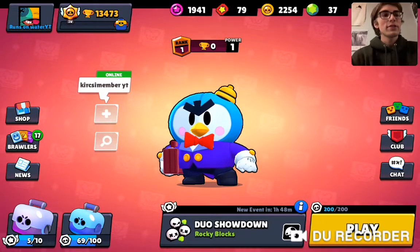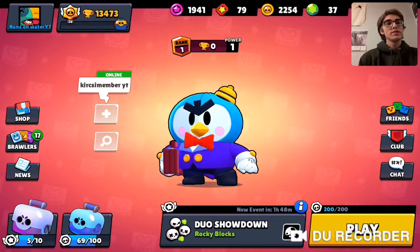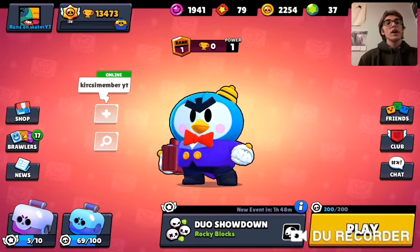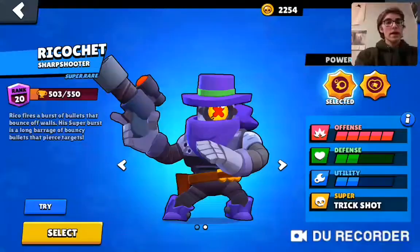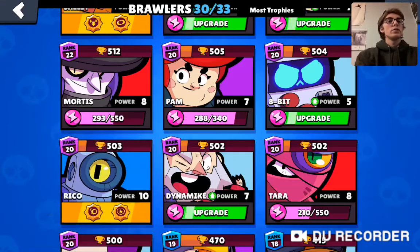Hey guys, welcome back to another Brawl video. As you can see, we unlocked Mr. P without having spent any gems. We got the 5 megaboxes and actually got a lot from them - we were able to get both Riko's star powers. We've never played with either of these before, but let's have a look at the new update.